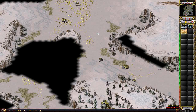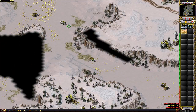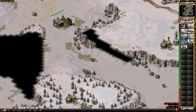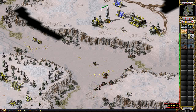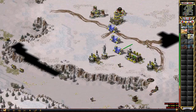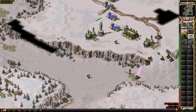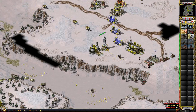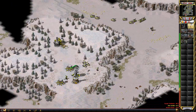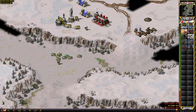I'm using my MCV again because I have to - I've got to go over there. When he gets two or three masterminds and attacks before I get my iron curtain set up, if he had waited until I got the iron curtain and I droned all his stuff, he'd die. So he knows the opportune time to attack - this pro Yuri player is attacking perfectly with two masterminds and Yuri Prime.